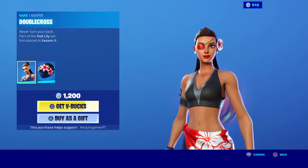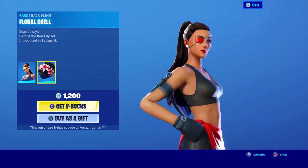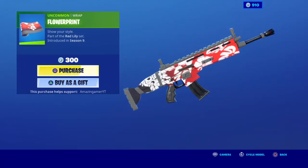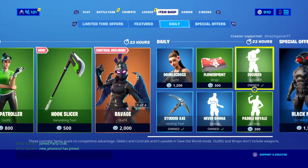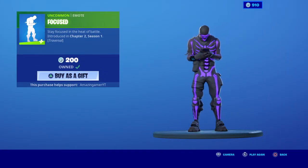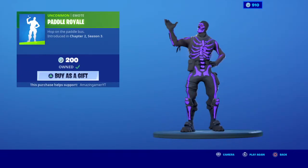The double cross outfit is in the daily items today, it's back, with the babbling floral shell. The flower print wrap is in the shop looking awesome. The focused emote is in the shop as well — it's a traversal emote. Paddle Royale is also in the shop.